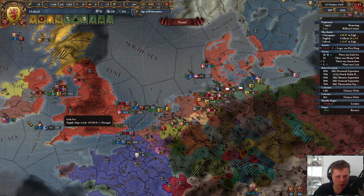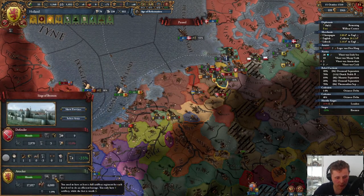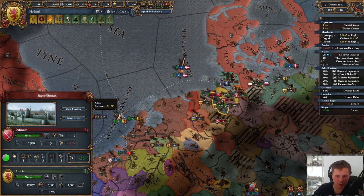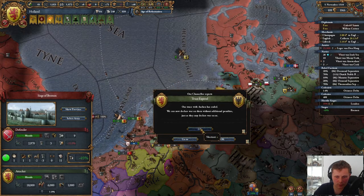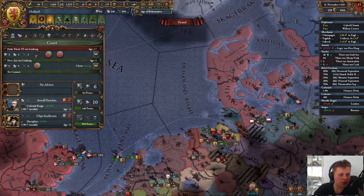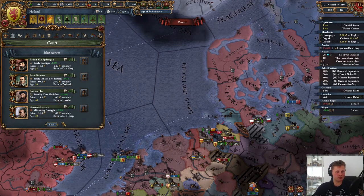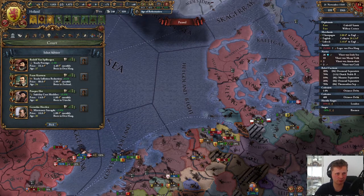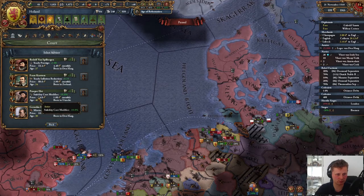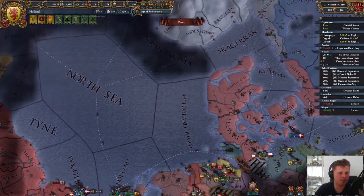We can actually start sending our troops over. If we can take these forces before, that would be great. Level 3 fortress. We have an advisor who died — actually let's take a lower one. Let's take a lower one — get the stability cost or the fire bonus. We still make money then.